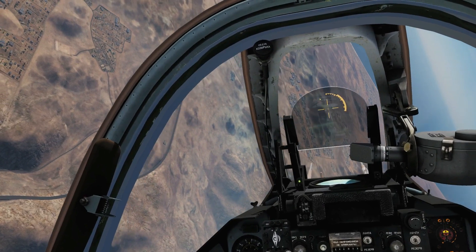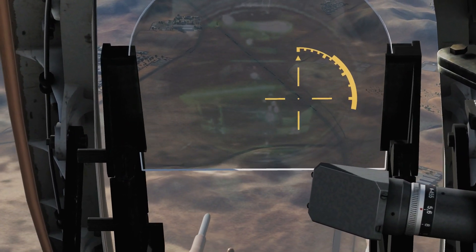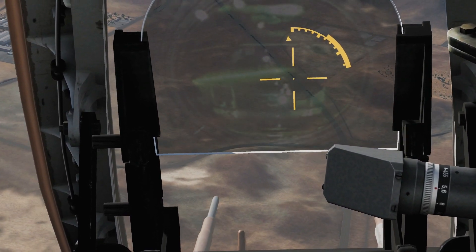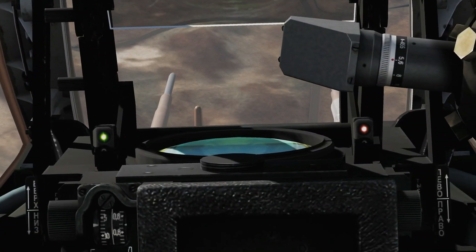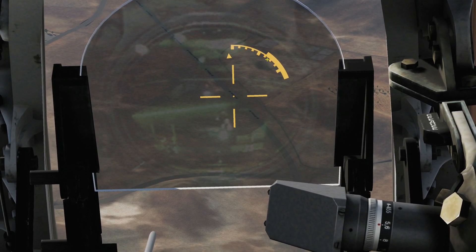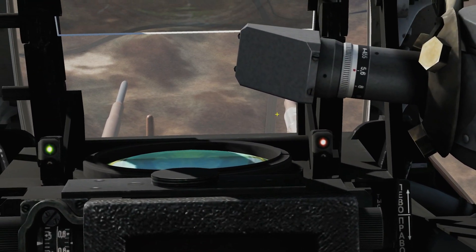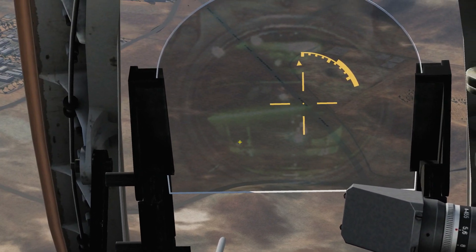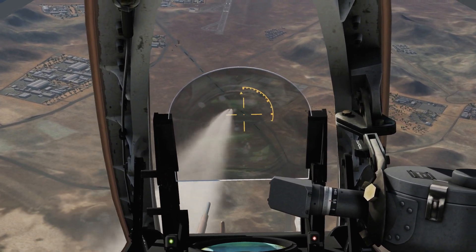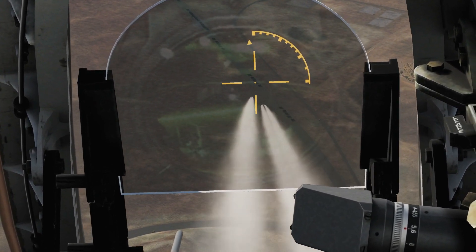Laser designator on. Designate target, lock, fine-tune it. Check orange light — we're good to fire. We can see that we are in range to fire, within the maximum range and outside of the minimum range. We've got our orange light showing we're ready to fire. And we can fire another one on the same target if we like — they will both track the same laser designation.